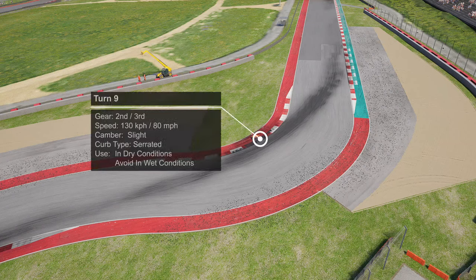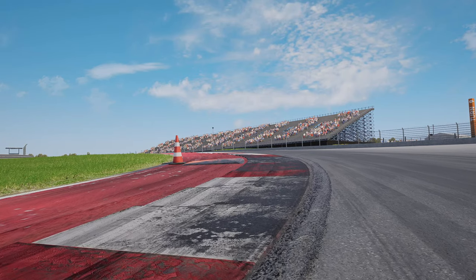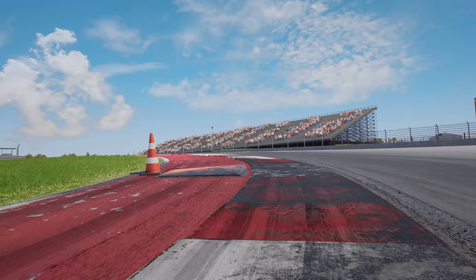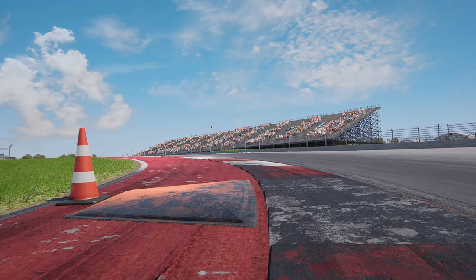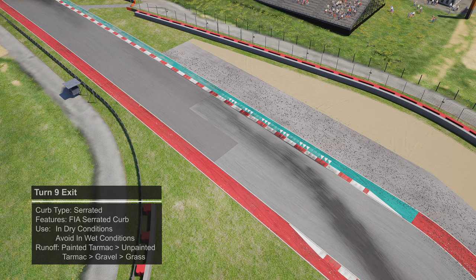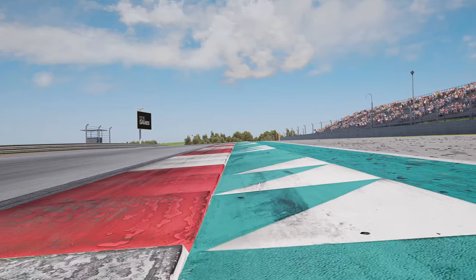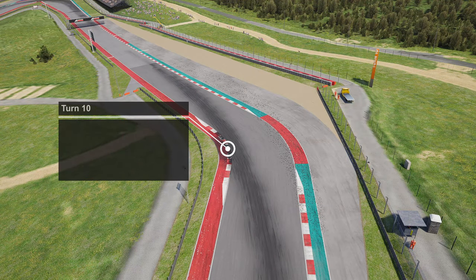For the left hander of turn nine, you should be in second or third gear. There's no need to brake or lift — instead be on throttle as you progress through, getting more aggressively on the throttle before reaching full throttle towards the exit. Use plenty of curb on the inside in the dry, but in the wet avoid the curb pretty much entirely. At the exit there's a standard serrated curb with an additional FIA serrated curb beyond that — use these in the dry but avoid entirely in the wet as it is a key traction zone, and the crest may also hurt traction.